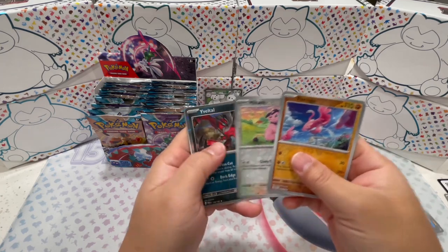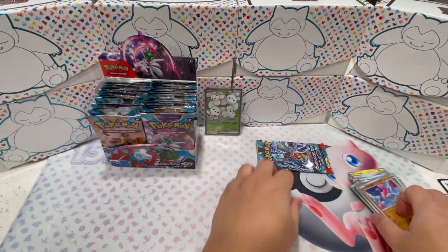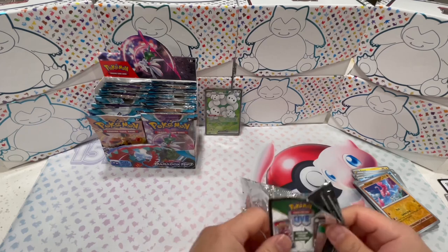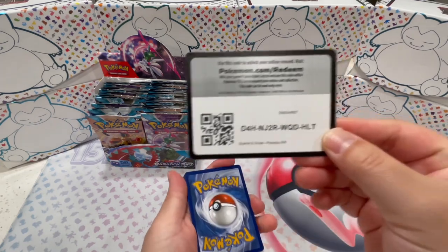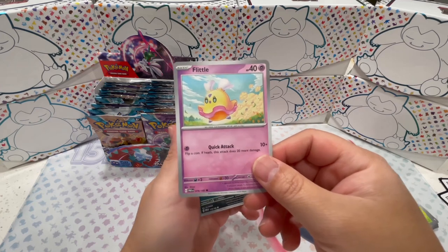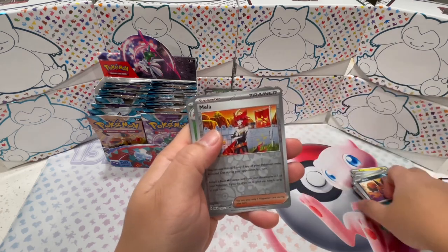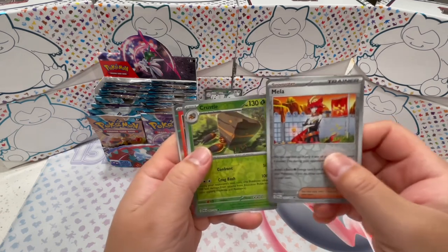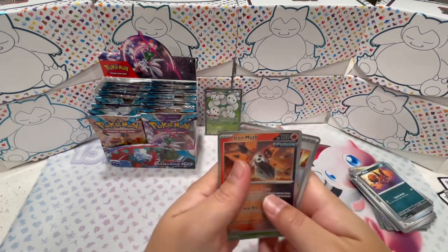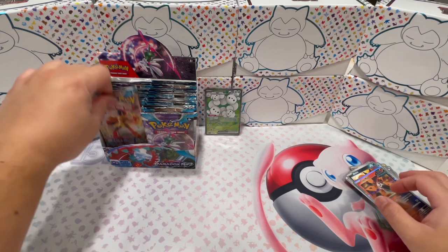Got Flamigo, Militank, and Yveltal. Nice. Oh look at this one — it's going into the girlfriend collection for sure. Mila. I heard that the alternate art of this is the hit in this set, so we'll definitely be looking out for her. Mila, Crustle, and Iron Moth. Oh look at this — it looks like the featured Pokemon have a different background. Pretty interested in how that works gameplay-wise, now that I've started playing the game.